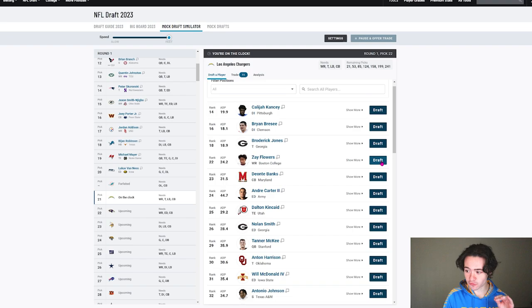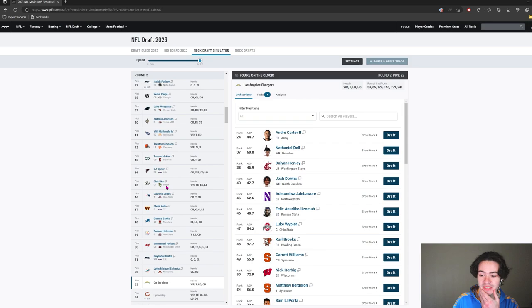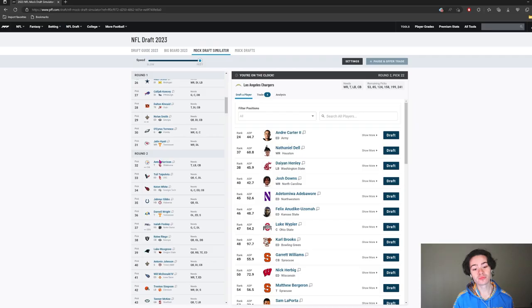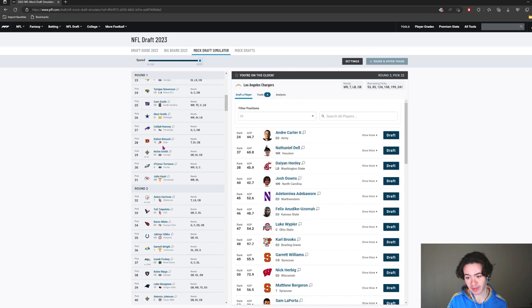My main two guys in the first round are Dalton Kincaid and Zay Flowers. I like Nolan Smith but I think we need an offensive playmaker more than we need that edge player right now. So in terms of value in the first round, those are my two guys I'm considering. I'm going to get my wide receiver — Zay Flowers is our first round draft pick.